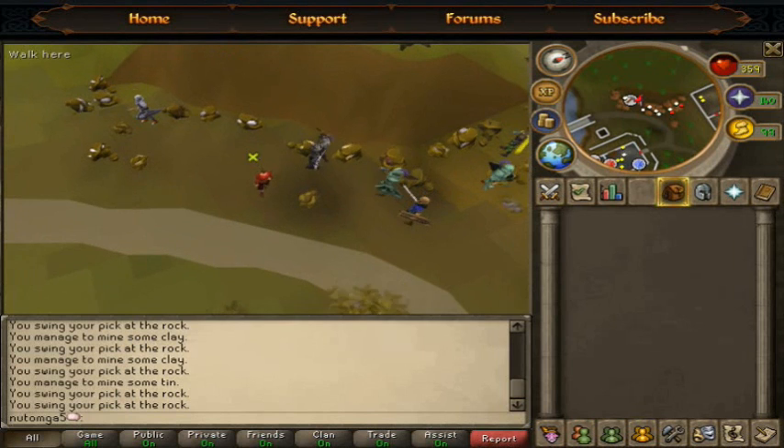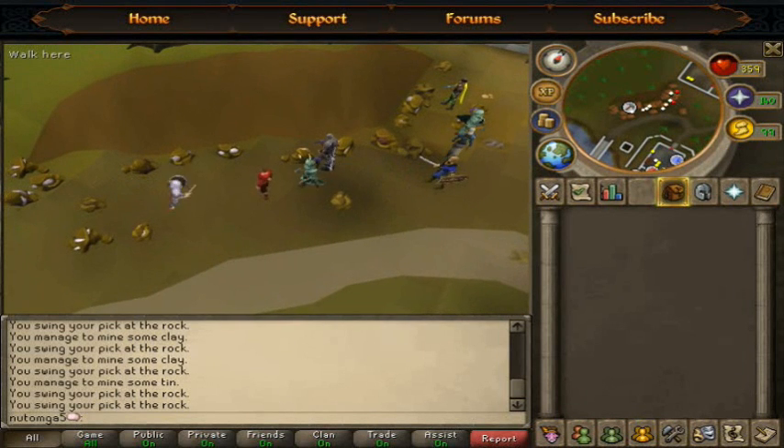If you find an empty world for mining iron ore, you can basically make like 100k per hour and get like 30k XP mining per hour — that's a really nice amount of XP. Iron ore is spread all over RuneScape — Varrock, Lumbridge, everywhere. There's mostly iron ore wherever you go in RuneScape, so this is a really good thing to mine if you're trying to make some cash and get good levels at the same time.